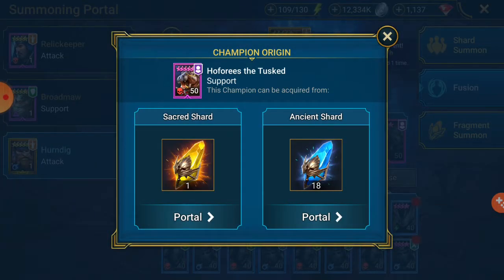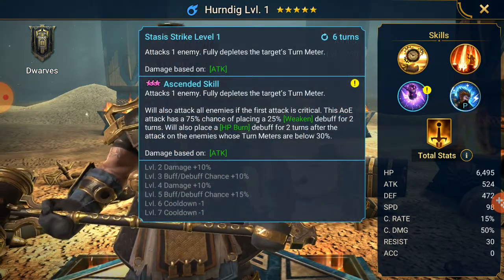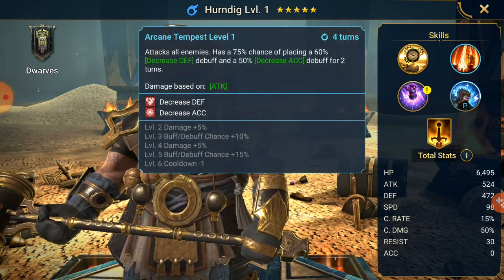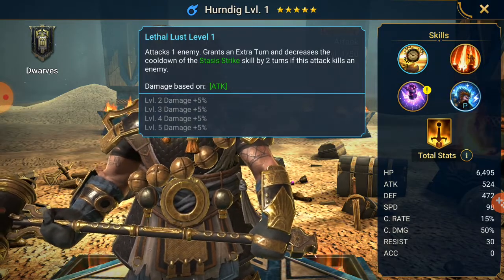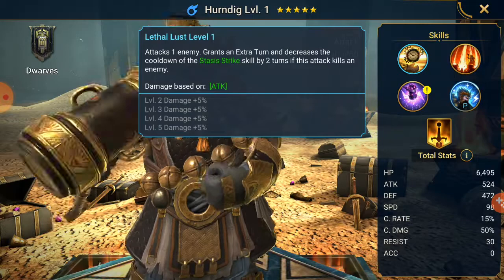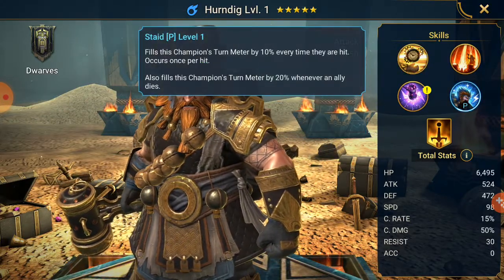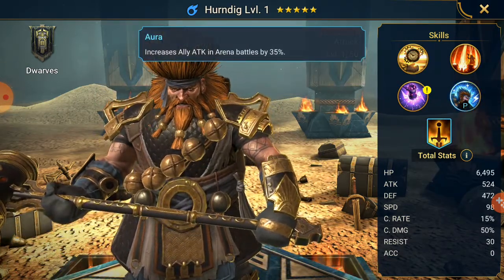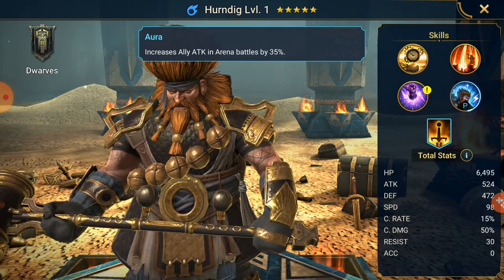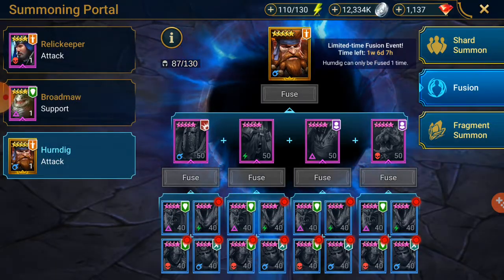The question is: yes, Herndig the Dwarf is pretty good — he can deal damage, use his turn meter, has a weaken and HP burn, uses defense and accuracy. If he kills someone he lowers Stasis Strike by two turns, and he refills his turn meter every time he gets hit or an ally does. He is really good and will be good for the faction, but I have Brogni, I have Melga, I've got Rockbreaker — a few Dwarfs — so I don't really need to waste materials going for this Legendary.